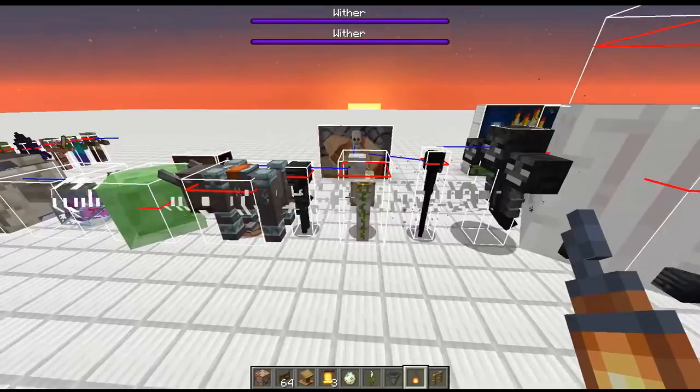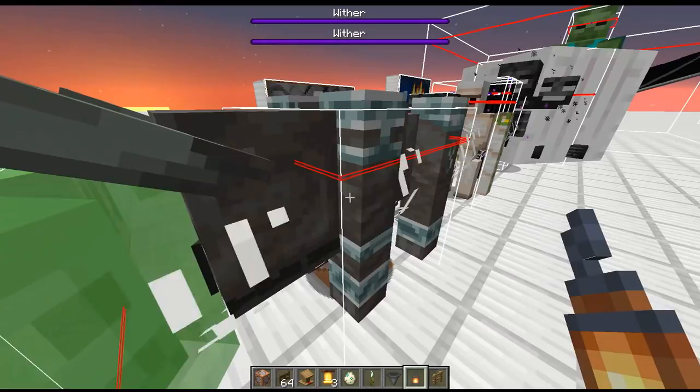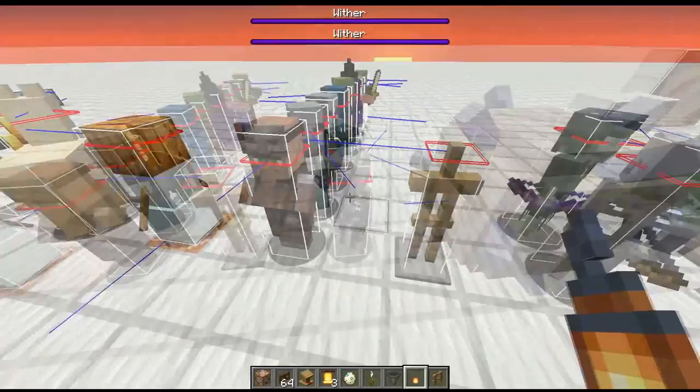This is the Illager Beast. Size-wise, it's even smaller than a wither skeleton but it is taller than a slime. Like most entities, one side is the same as the other side — you rarely find an entity in Minecraft where the width and the depth are different. As we move down, the entities are gonna get shorter and shorter. We got large slime, an ender crystal, and the Guardian.